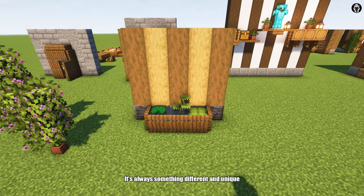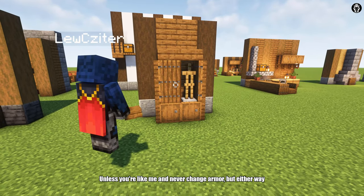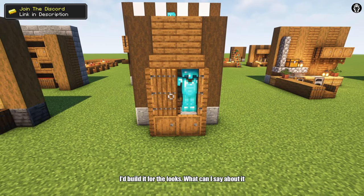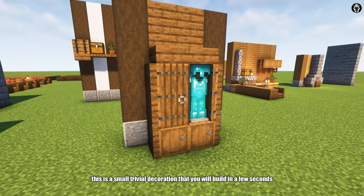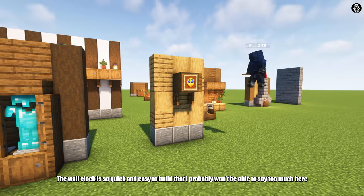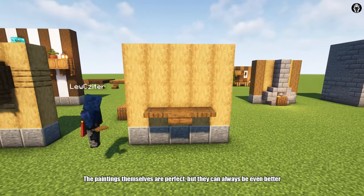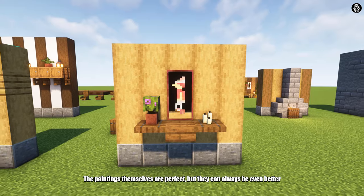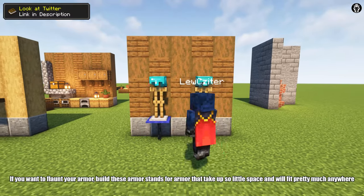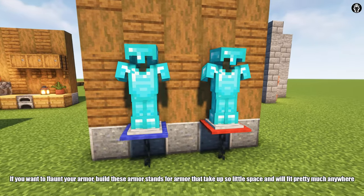A wardrobe is a perfect way to take up some space and deepen immersion, unless you are like me and never change the armor. But either way, I would build it for the looks. The wall clock is so quick and easy to build that I probably won't be able to say too much here. The paintings themselves are perfect, but they can always be even better — you just need to add some simple additions to them. If you want to flaunt your armor, build these armor stands that take up so little space and will fit pretty much anywhere.